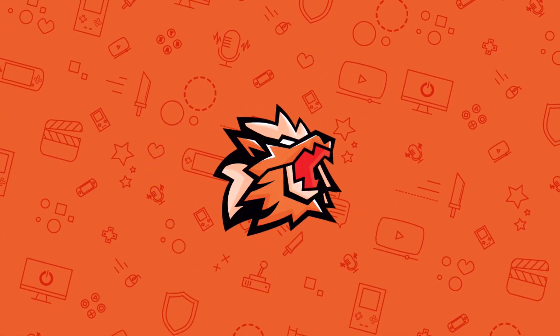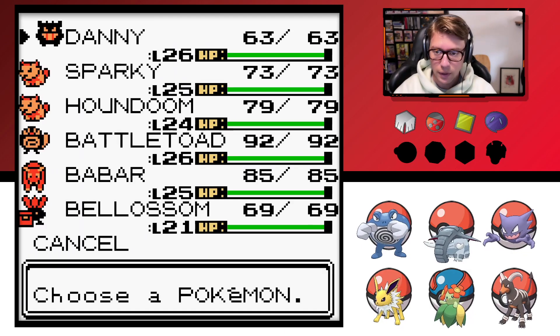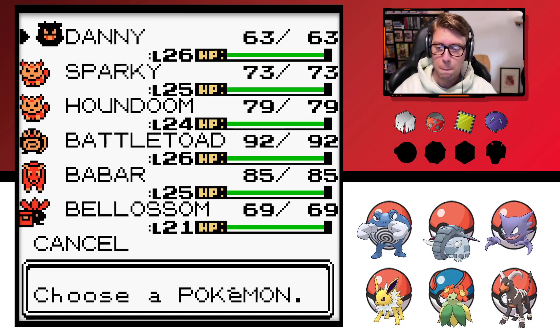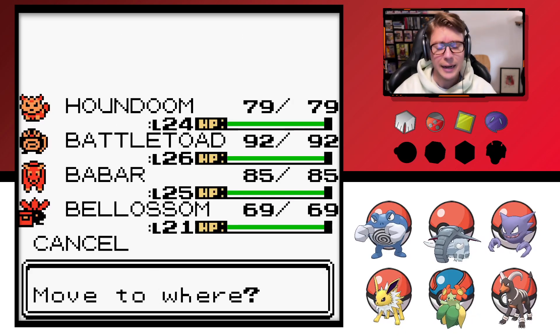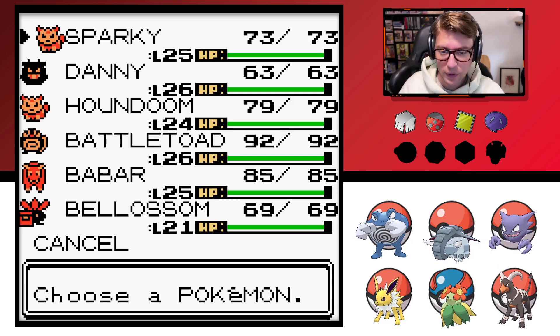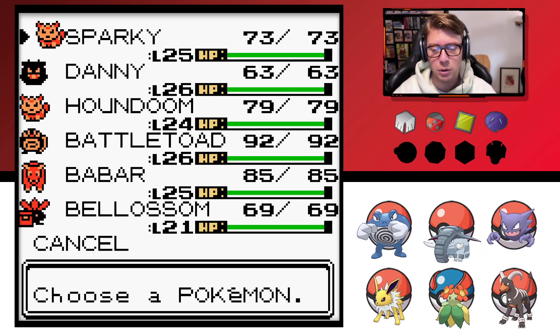Welcome back, guys. It's our playthrough of Pokemon Crystal. We are just outside Olivine. Now we need to head towards Cianwood. It's kind of an island, isn't it? We need to get the medicine for the Ampharos at the top of the lighthouse. So we're going to swim on over there, take care of the gym leader in Cianwood, get the HM for Fly, get the medicine from the pharmacy, and then head on back.